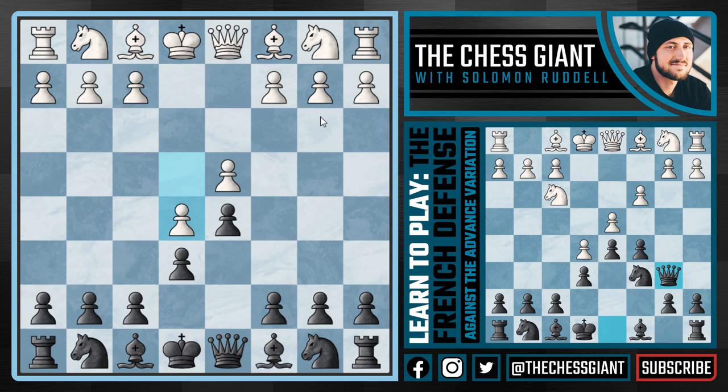We can't play moves like bishop e7, knight d7, shadowing our bishop — if we do this white is simply going to steamroll us. We need to fight for the center of the board right away and attack this pawn on d4 as much as possible. If this pawn on d4 falls, so will the pawn on e5. So we're going to start off by playing c5, and here the only move that really gives white a fighting chance is c3, trying to keep this pawn chain together.